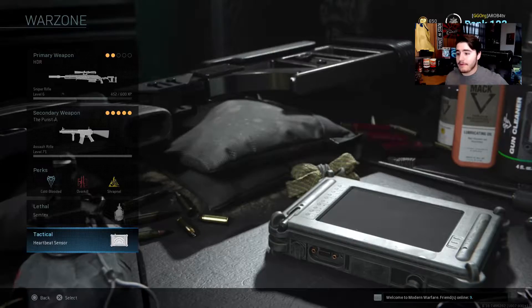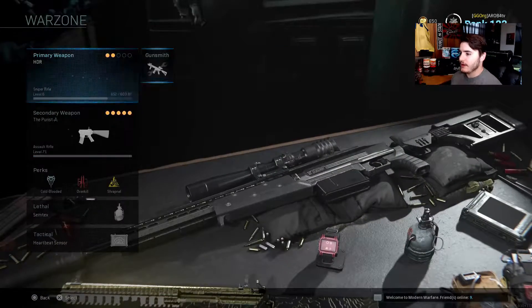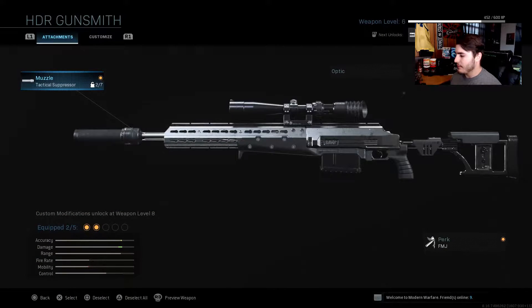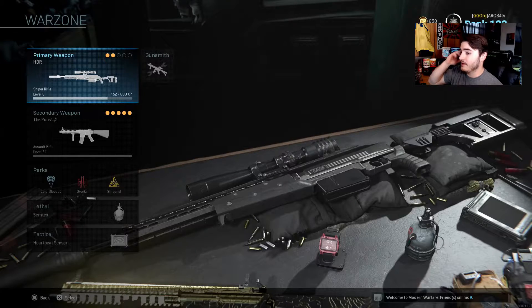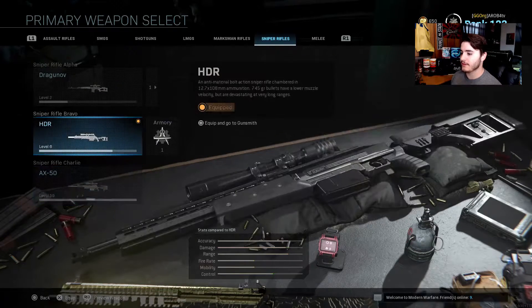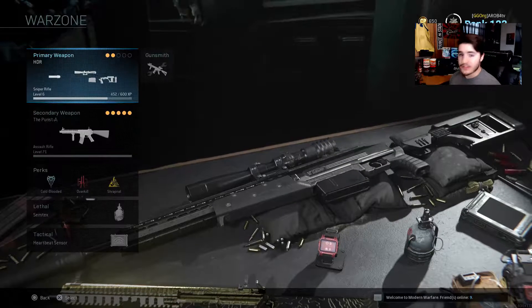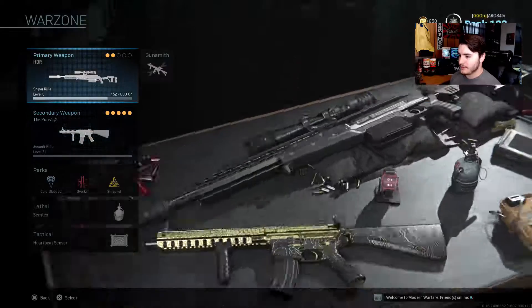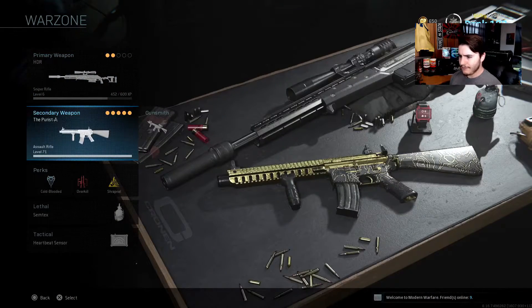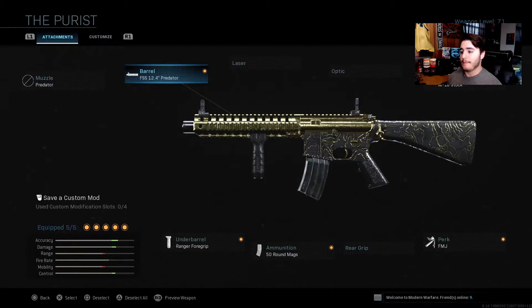The primary weapon is the HDR sniper. We got two attachments on it — we have the tactical suppressor and the perk FMJ. I don't have this gun super high level because I was using the AX50 on this class, but I just recently switched because a friend told me the HDR does a little bit more damage to shields — which he was right, it does a lot more damage, especially with FMJ.